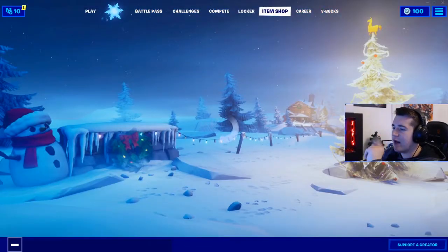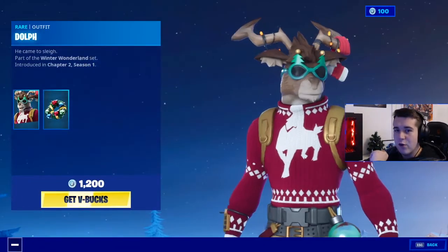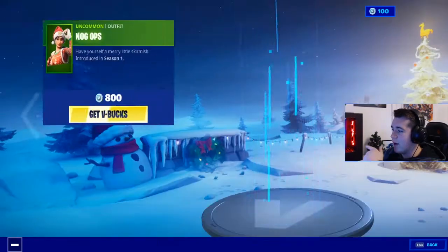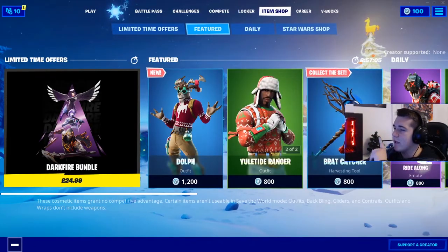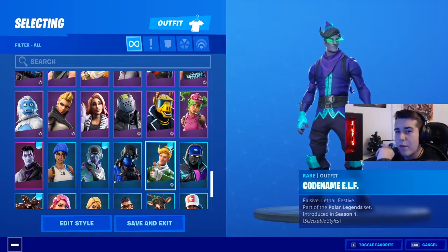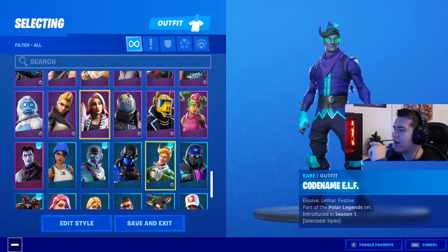In the item shop today, ladies and gentlemen, we have Dolph. He is the reindeer skin. Dolph looks pretty neat — I like Dolph, I think he's an awesome skin — but I didn't get him. Nogops is back along with Yuletide Raider. I didn't get him because I got the Polar Legends pack. It's £20 in the UK.